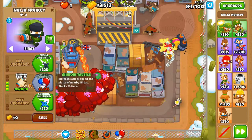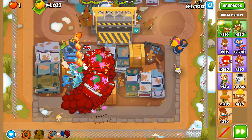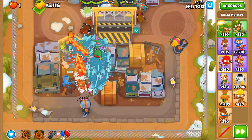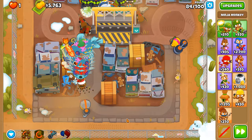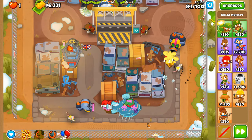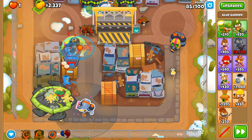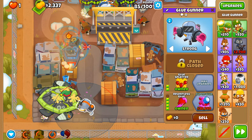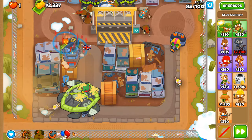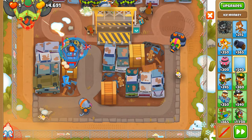Druids don't apply the buff to themselves — they rely on other towers, even though they are the same tower as those around them. This is proof that glue strike and relentless glue don't stack — it's trying to glue but can't because it's not programmed to do so. Even more speed control, and I think this is a very ideal spot to cover the far end of the track.